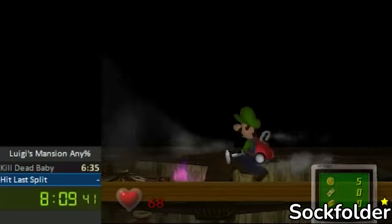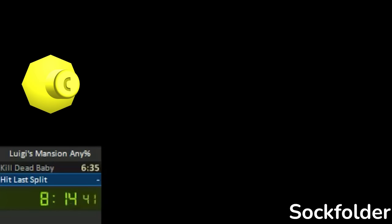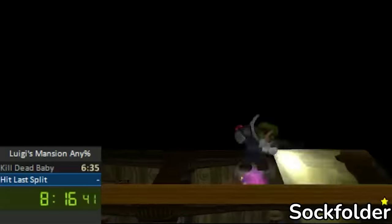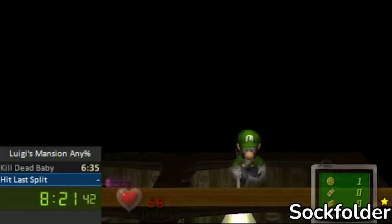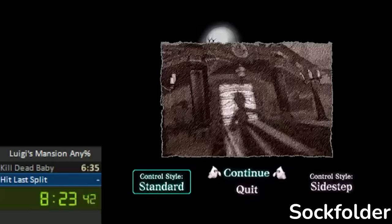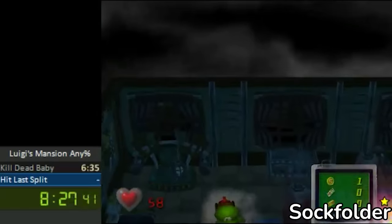By using the Y button to pull up the map and put it away, he could pause-buffer Luigi running into the bats, and use the stick to the right for a brief moment to get the correct skew. Switching briefly to standard mode, he makes Luigi's angle face his flashlight upward so he can get into the corner, before switching back to sidestep and backing into the corner where he will fall into the basement.